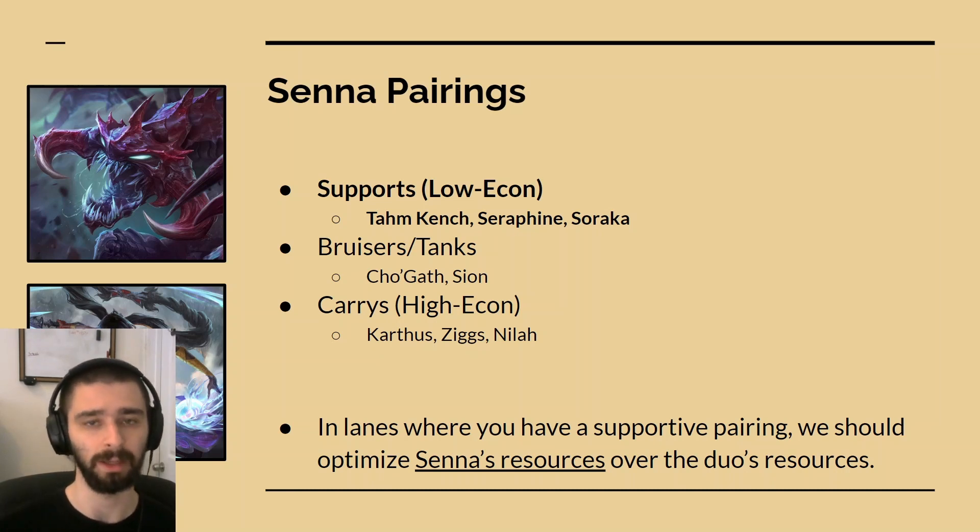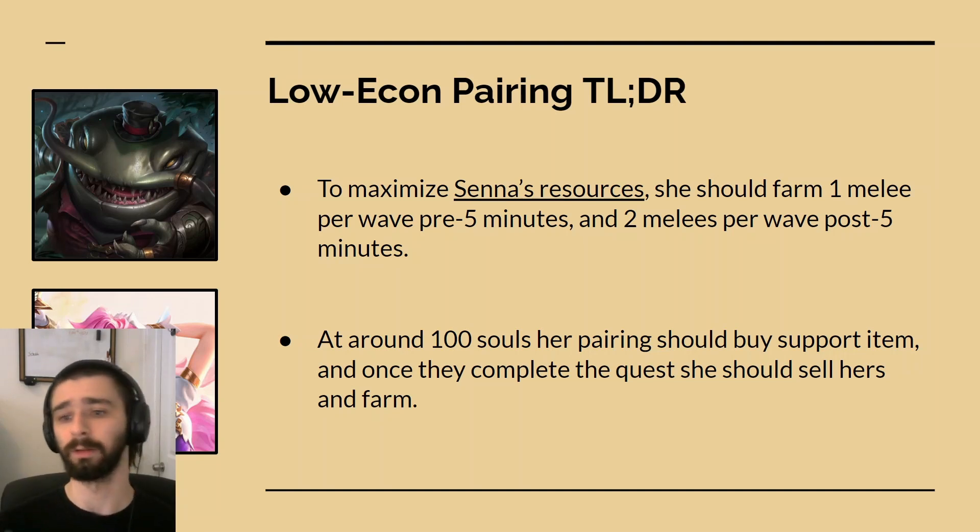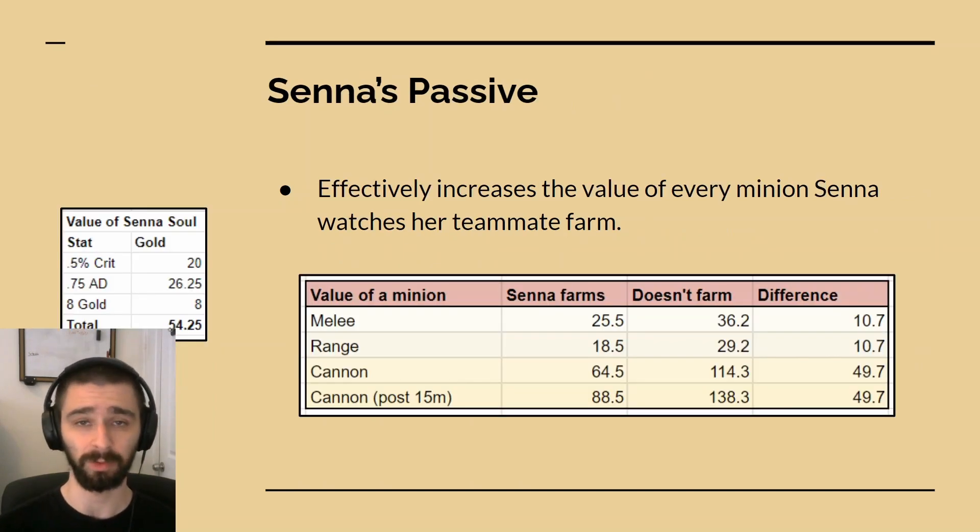The idea here is that Senna's resources are more important than the duo's resources. Here's a TLDR of what I'm going to go through in this video. To maximize Senna's resources in a lane where she has a supportive pairing, she should farm 1 melee per wave before 5 minutes and 2 melees per wave post 5 minutes, which is exactly the support item penalty. At around 100 souls, her pairing should buy the support item, and once they complete the first part of the quest — where they get 500 gold from the item — she should sell her support item and start farming.